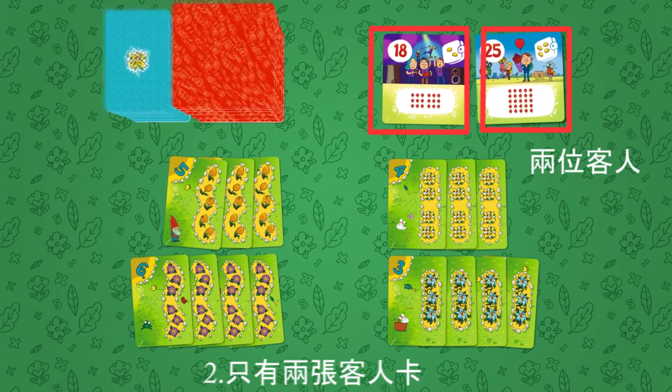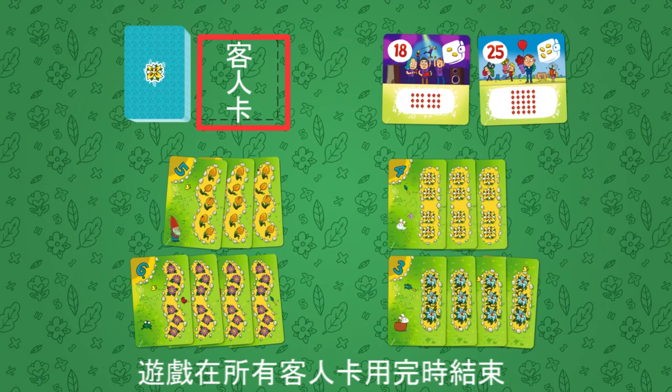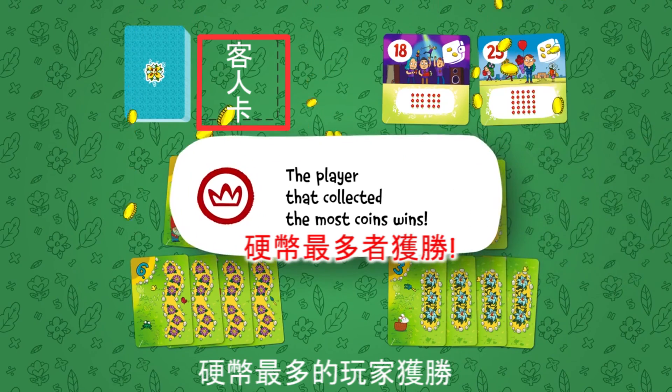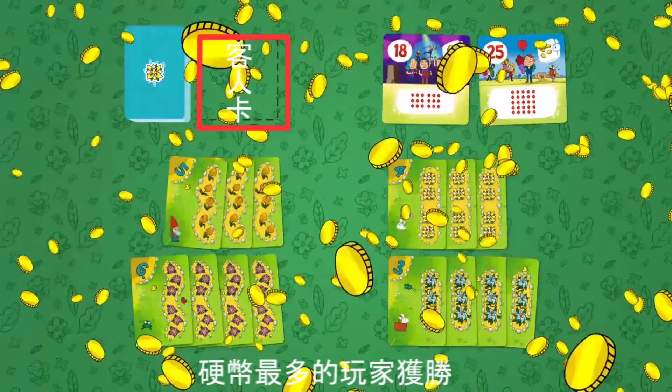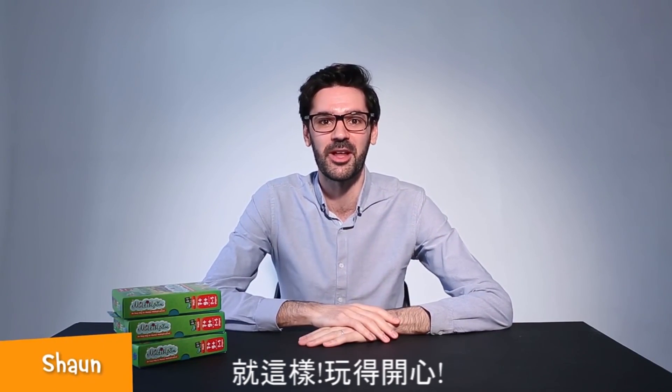Only two customer cards are placed on the table. The game ends when all the customer cards have been played, and the player with the most coins wins. And that's it — have fun growing and selling your flowers!